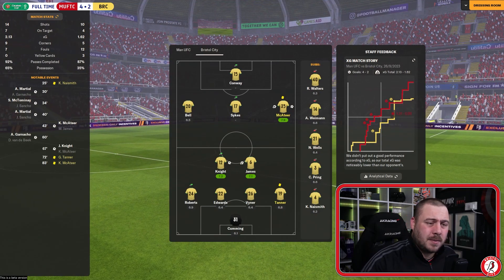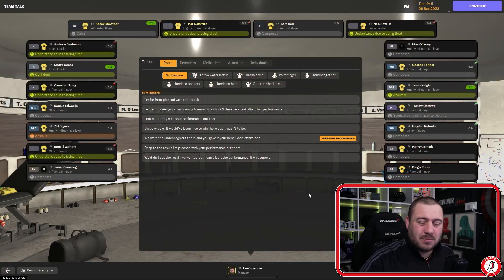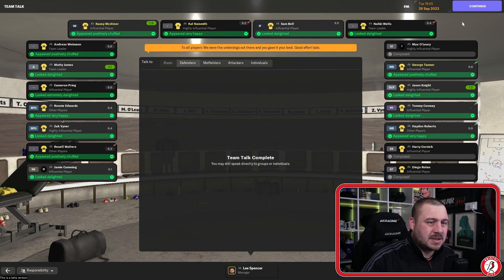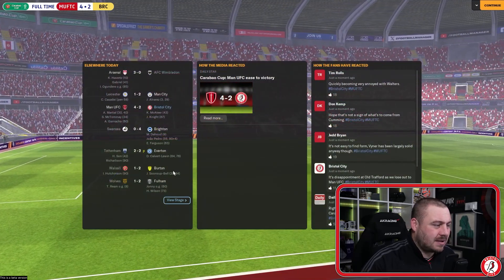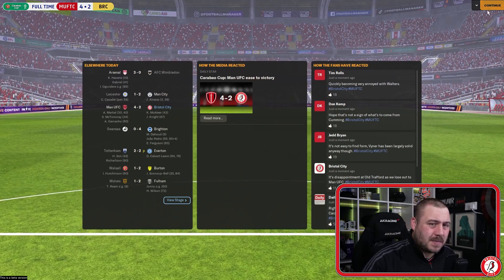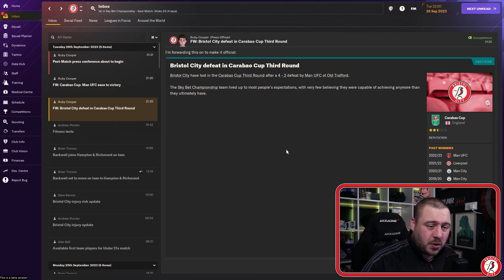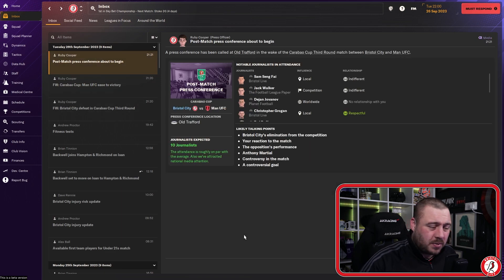Macateer and Knight stopped it being a hammering, but 4-2 against a Premier League team - I can't slate anyone for that. We concentrate on the league now. There were no big shock results elsewhere - Tottenham lost to Everton on penalties. We were competitive, we went to the third round, we beat our rivals Bristol Rovers. We didn't shut up shop, we gave it a go - 10 shots, xG of 1.62, still better than some teams get at Old Trafford.